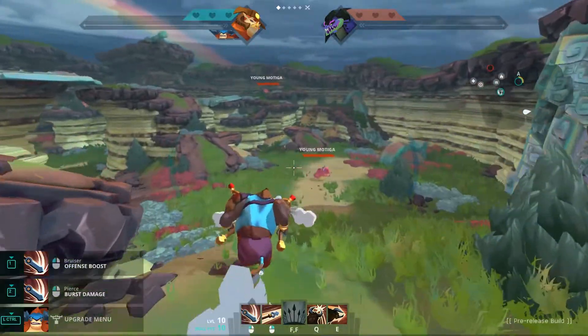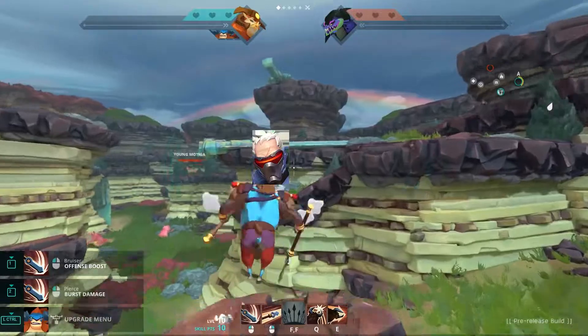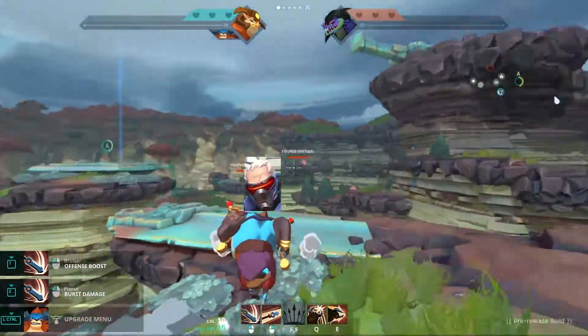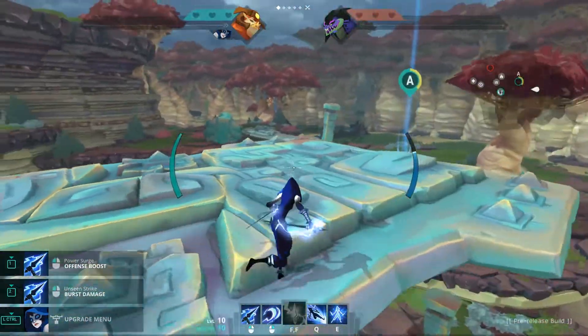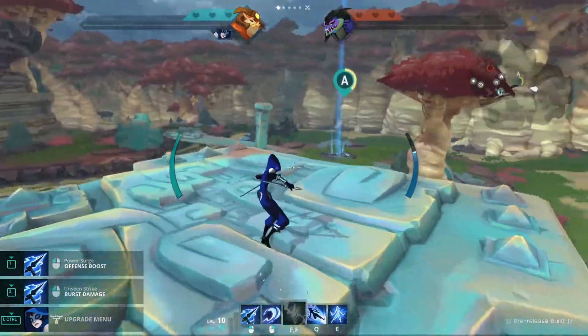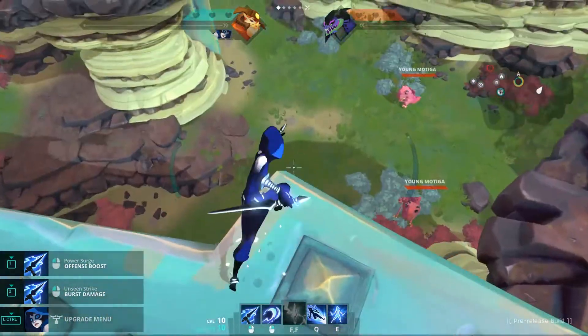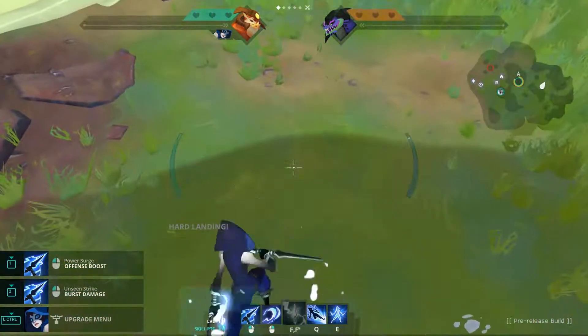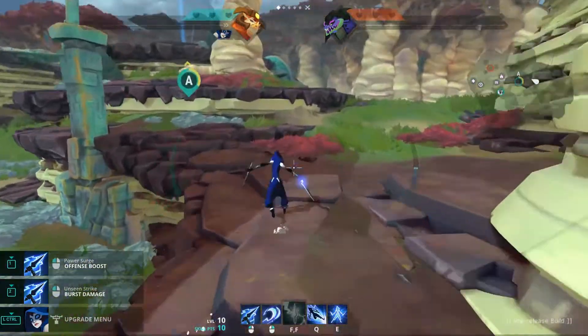Stamina also allows you to sprint. And the most important thing, which a lot of people don't know, is you can dodge. Dodging is ridiculously important. Dodging can let you change directions in the air. It can also stop the animation on a hard landing, allowing you to get back into a fight quicker if you immediately dodge after you hit the ground. It has iframes as well.